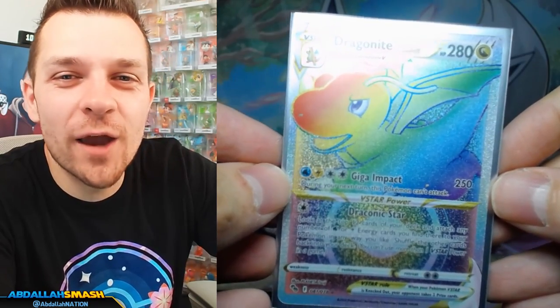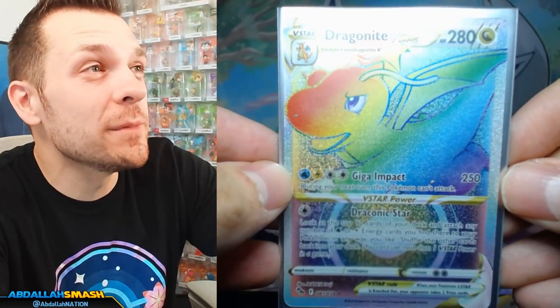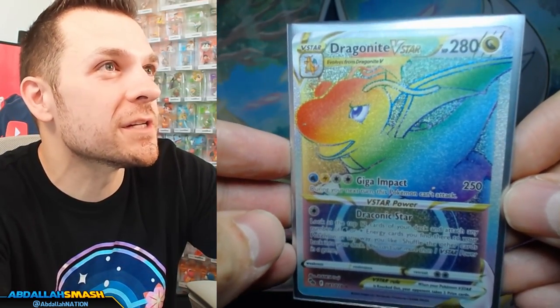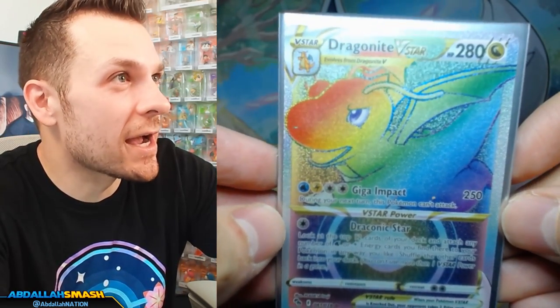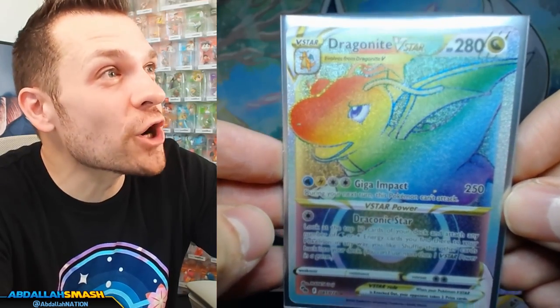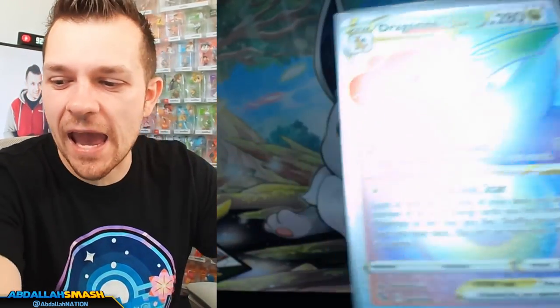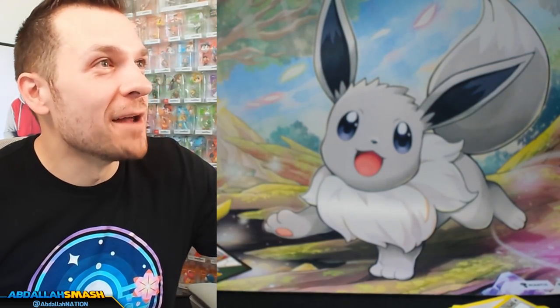That's all I wanted today — I wanted another rainbow rare and we got one. I wanted Mewtwo, but I'm happy with Dragonite because now we have like all the Dragonite iterations. We got Dragonite V Star, we got Dragonite V, we got Dragonite V Star rainbow rare. I don't think he comes in gold — this is great. Moving on.